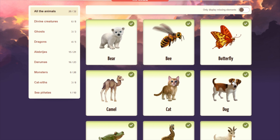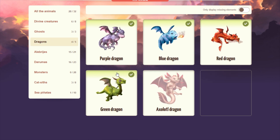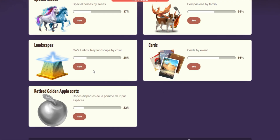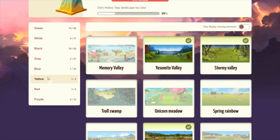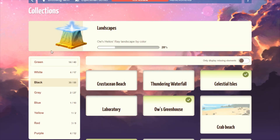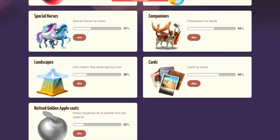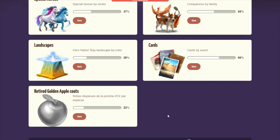The companions section doesn't have anything huge to note — pretty much what you see on the trophies page, just missing icons like all the other collections. The Helios Ray landscapes are sorted by color. However, there's no golden apple or Helios Ray collection. I do hope this means they'll add them because originally there was no separate retired golden apple coat collection — it was in with the special coats.